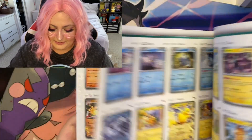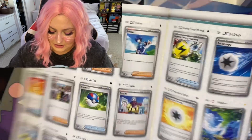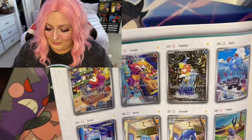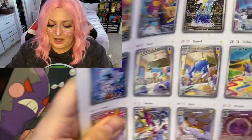We're gonna be pulling some EXs. The cards I most want are the Grusha — let me see if I can find it — and I want the Magikarp for sure. And I want this Raichu so bad, like I need this Raichu.